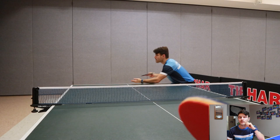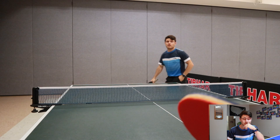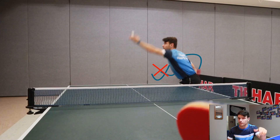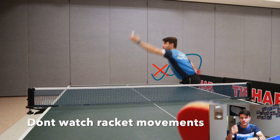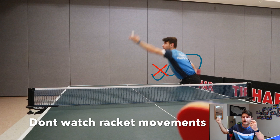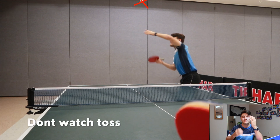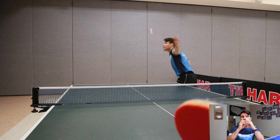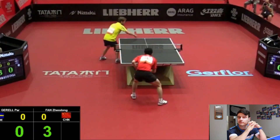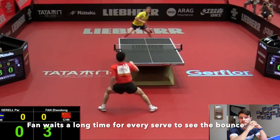When they start doing that serve, you can look specifically for the logo on the ball to read the spin. Also, when reading a serve, if you're watching the racket through its whole swinging path, your eyes will lag behind the ball and you'll miss contact. It's really important to watch only where contact will be made.